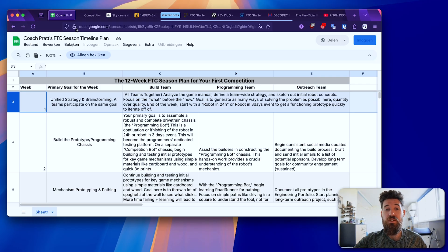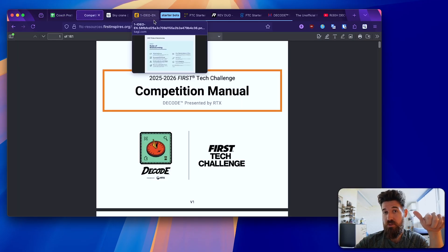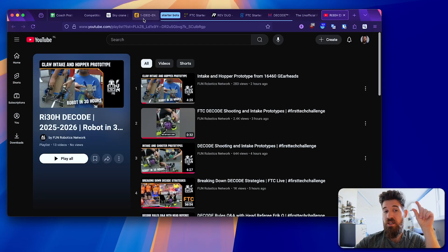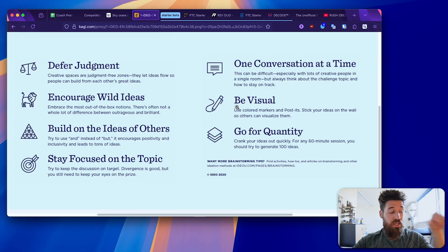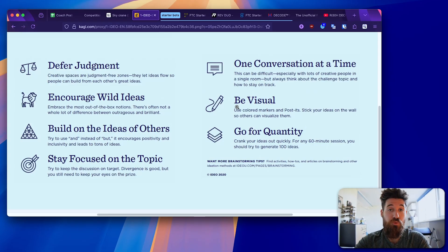To recap: what should you do this week? Step one — read the manual. Understand how you get scored. Step two — research. Look at the starter robots, look at previous games. The 2017 FRC season Rover Ruckus is a big one. Look at what other teams are doing. Once you've done that, spend several hours just coming up with a bunch of different ideas. Be visual, sketch them down — I've got probably 30 ideas in my notebook, and I need almost three times that before I'd even consider touching a robot. Don't skip that brainstorming phase.